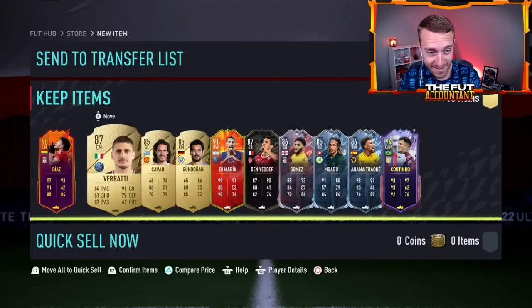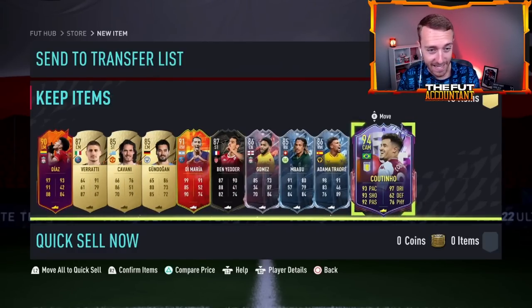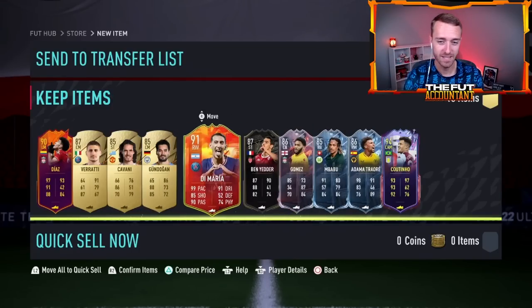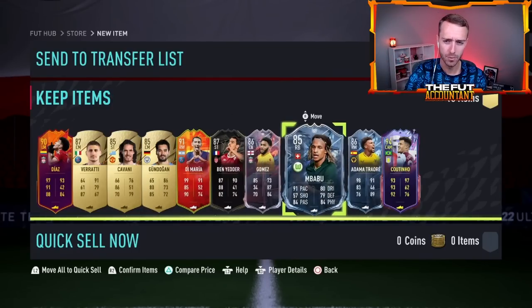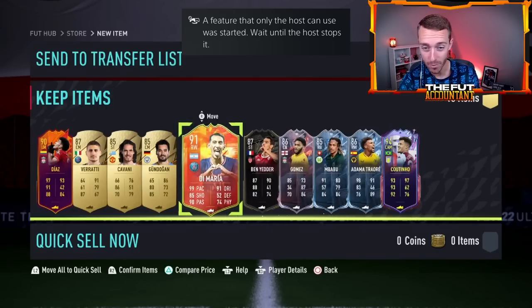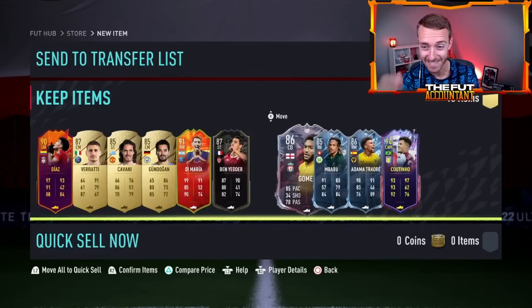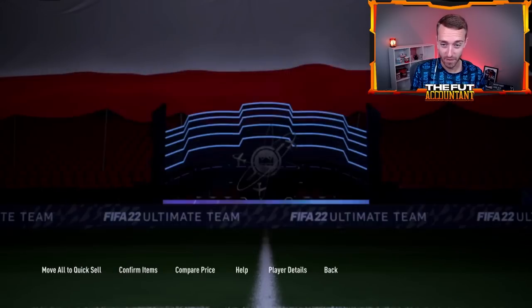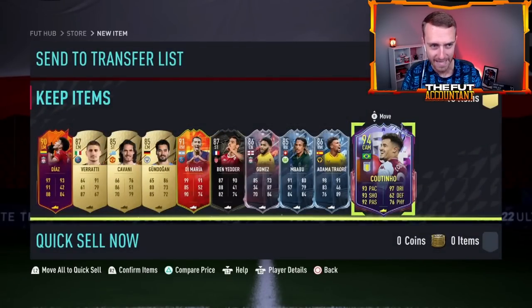Yo! That is sick! And he got three gold cards. I know that some of these are just okay - Mbappe, Adama, and Gomez, like whatever - but Di Maria, Coutinho, and Diaz. That is sick. This is a huge dub. This guy used to be 2 million coins, like 1.5 mil, bro. Five-star skills, four-star weak foot? Bang! That's incredible. Such a fun card.